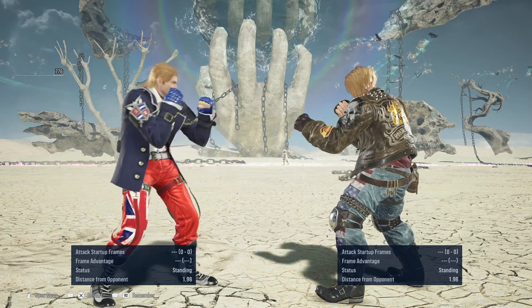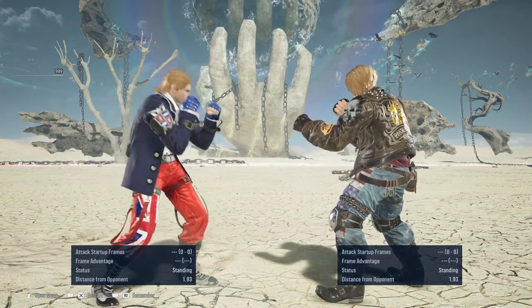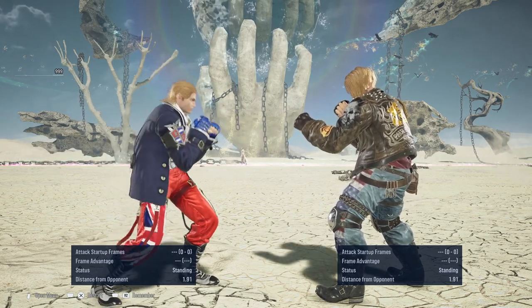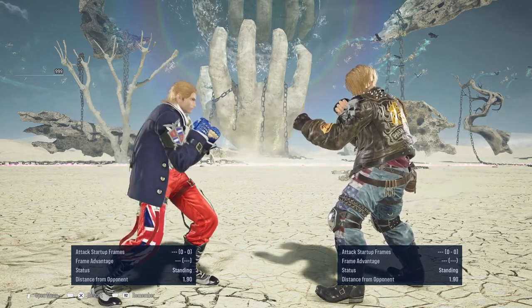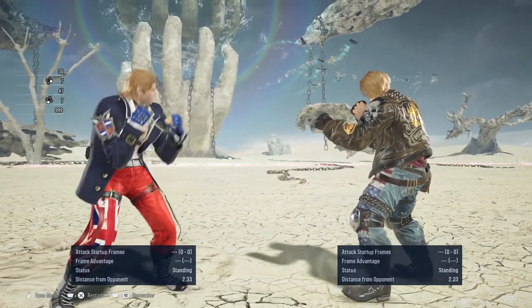Today's video is showcasing exactly how side ducking is used with Steve. The way I play Steve is very much how I would tend to play with Yoshimitsu — whenever I get the opportunity I will try to use my back threes and back fours, using three and four to side duck around the opponent so I can then go and punish accordingly.